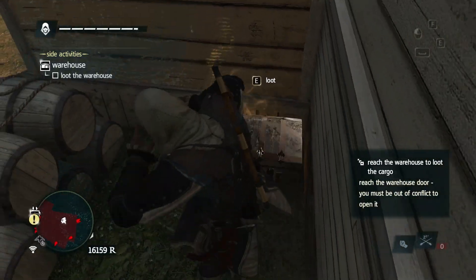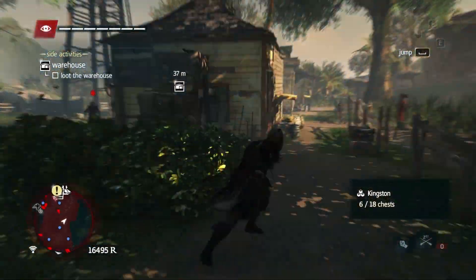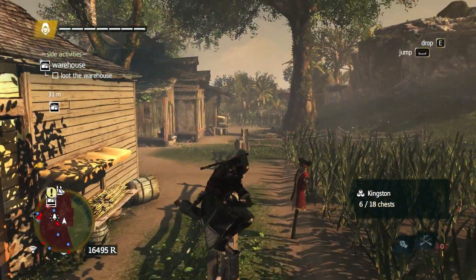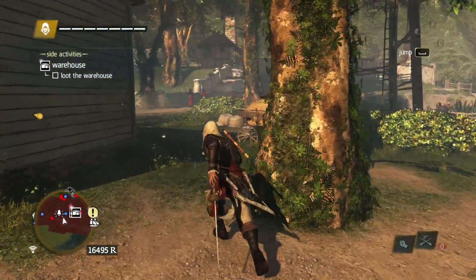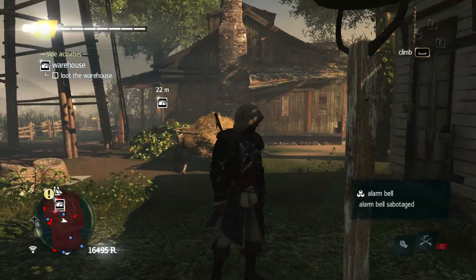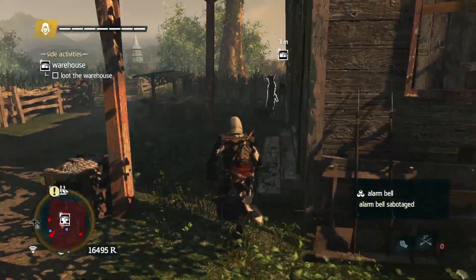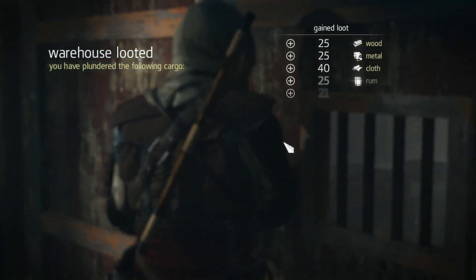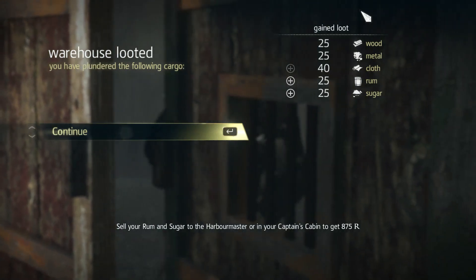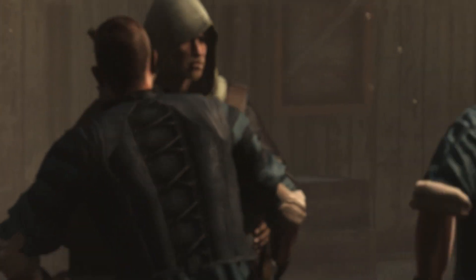First, we collect this treasure chest, then we're off. We make a beeline almost straight for the warehouse until someone notices us, and now we have to hide. Let's make sure they don't set off any alarms. And there we are — another nice little stash for us. I didn't hear any bells, but maybe one was set off and I just didn't notice.